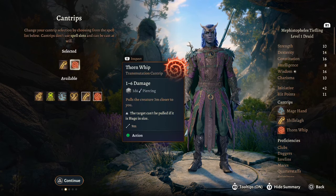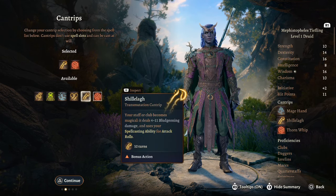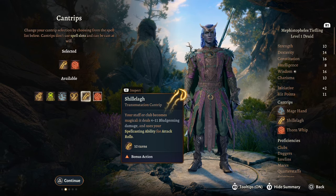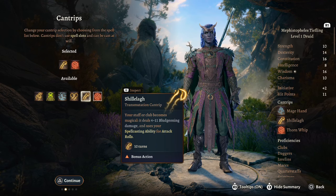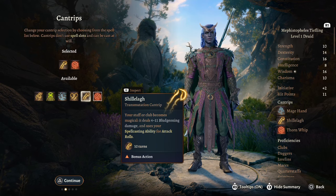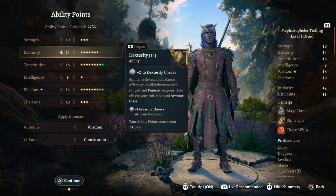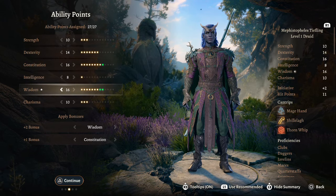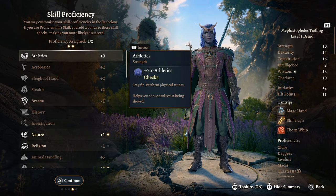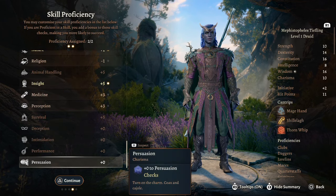For your cantrips we're going to take shillelagh and thorn whip. Shillelagh is really good because you can add it onto a staff or club and instead of using strength it will use your spell casting ability for attack rolls, which in this case would be wisdom, and it also deals up to 11 damage. For your ability points I would go with something like: 10 strength, 14 dex, 16 constitution, 8 intelligence, 16 wisdom, and 10 charisma. For skill proficiencies, take whatever you feel like — there's no min-maxing here.